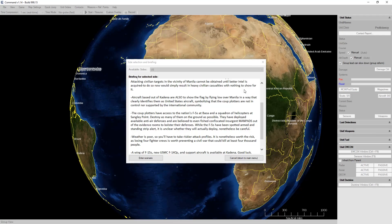While the F-5s have been spotted armed and standing strip alert, it is unclear whether they will actually deploy. Be careful. Weather is poor, so you'll have to take risk in your attack profiles. It is nonetheless worth the risk, as losing four fighter crews is worth preventing a civil war that could kill at least 4,000 people.